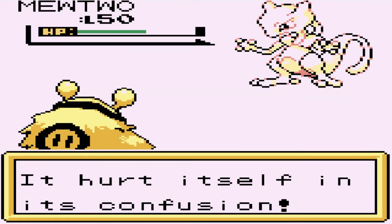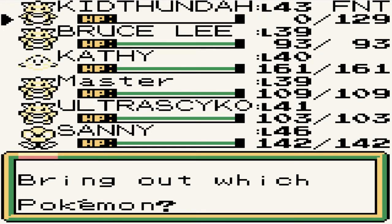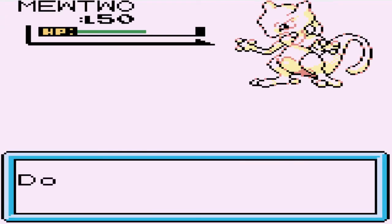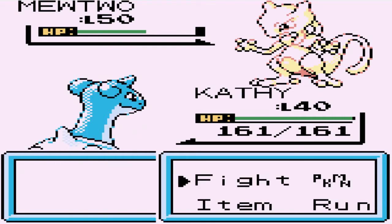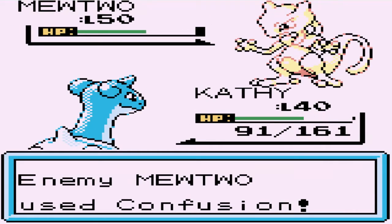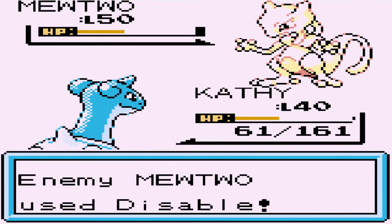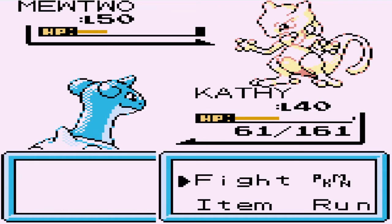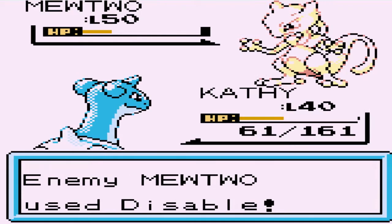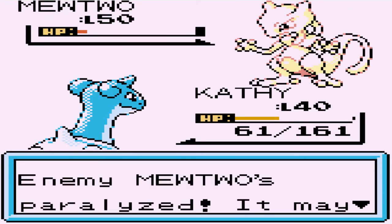It manages to confuse us so our trump card has gone down. Psycho — crud baskets. This puts us in a tough situation. Let's see if we can freeze it — oh no, we got Body Slammed. Go ahead and confuse us all you want. That was a critical hit — god dang it, nearly! You gotta get paralyzed at some point. Disable hits our Ice Beam and it is paralyzed — yes sir!